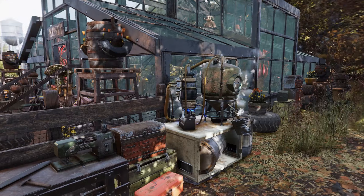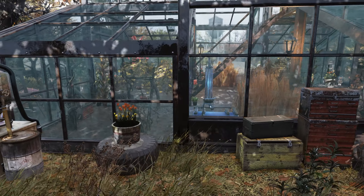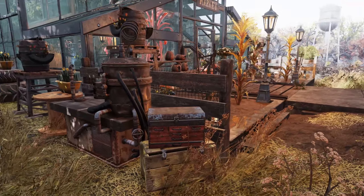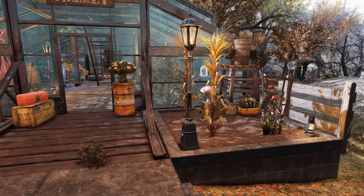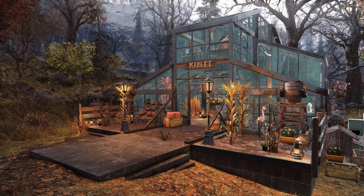One thing I do a lot in my videos, especially when I have crops — and this is sort of encouraged by the fact that you have to use a blueprint trick to place crops close together — is that I deliberately decorate around my crops to make it a little bit more interesting and busy, and it fills out the space. I like to think of it as organized chaos.